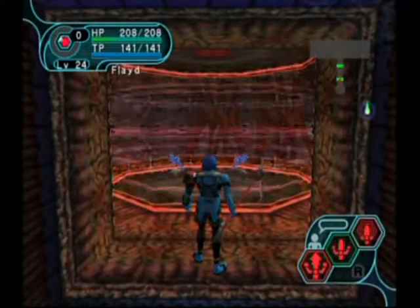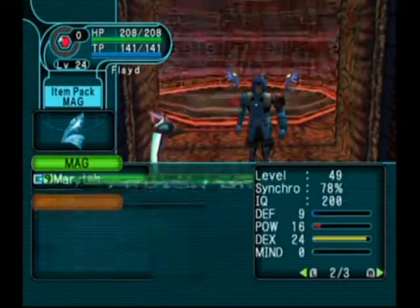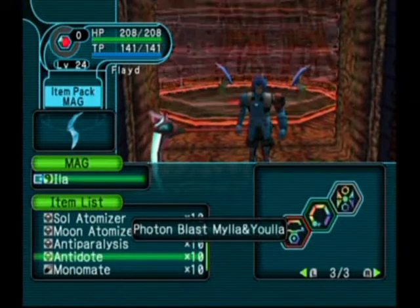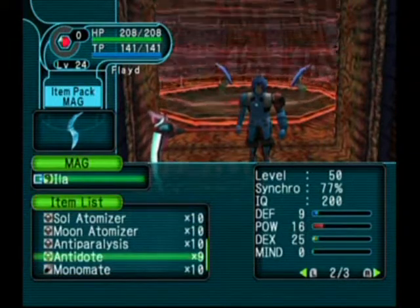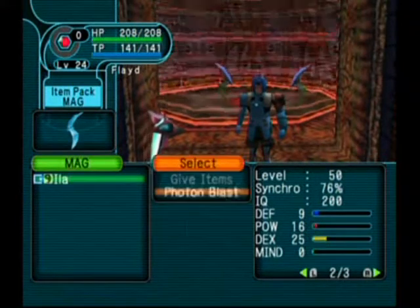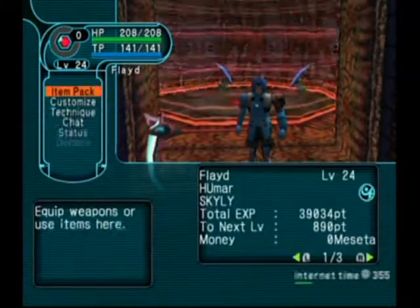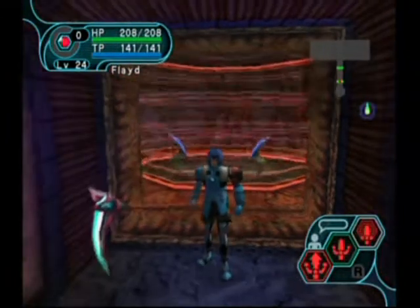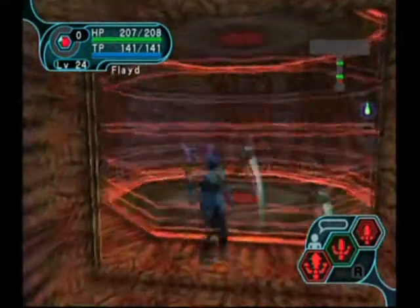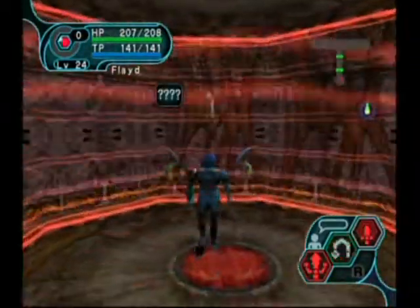Hey guys, welcome back to Let's Play Phantasy Star Online with the finale right here on Episode 1. We're right up at the portal and we want to feed our mag first because we got an evolution for Ella. We got Myla and Ula, which is actually one of the greatest photon blasts in this game — it increases your attack and your defense. And if you're playing online and you get a four-way photon blast with this, then the stat boosts are unexplainable. You can only express it in normal attack overkill.